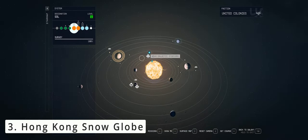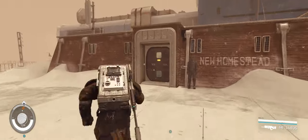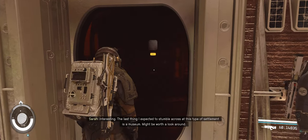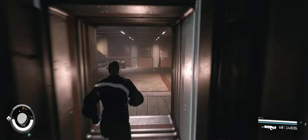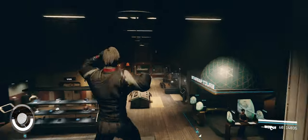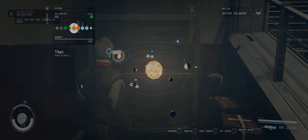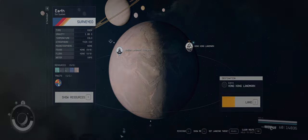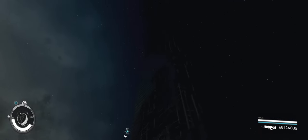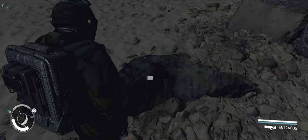Our third quest to collect the Hong Kong snow globe is initiated by reading Maurice Léon's journal, A New Homestead, on Saturn's moon Titan in the Sol system. Upon landing, take the path as shown on the screen — go straight and then downstairs to enter the door and reach the area with the museum, where the book will be located in a nearby metal shelf near the stairs. From Titan, head over to Earth in the same star system to land on the Hong Kong landmark. Follow the quest marker to find your Hong Kong snow globe next to the dilapidated International Commerce Centre building.